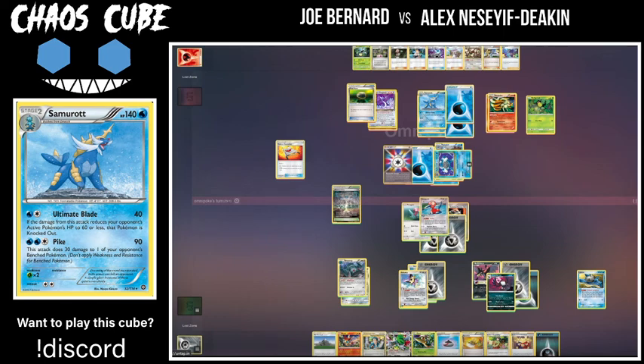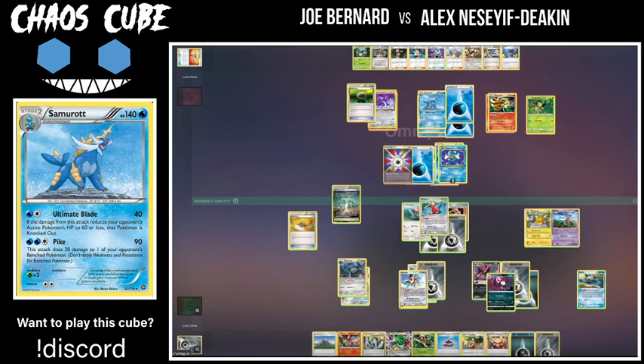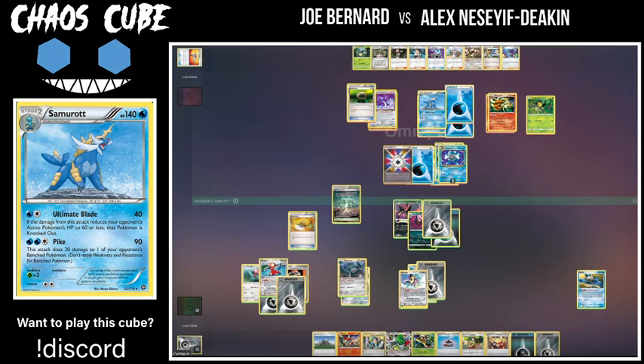Al has two prizes left, so a lot can still happen. I wonder if he can just get the Samurott in the active — whatever it hits, if it hits the Honchkrow, it faints next turn. Everything pretty much gets KO'd by Ultimate Blade, so it's kind of an interesting 'checkmate' card. Al is in a rough spot — he may actually have to go for the Machine Burst and bank on omnipoke flipping tails again. If he can kill the Polywrath on his own turn then promote the Honchkrow, the Samurott will very easily be able to come up and Ultimate Blade twice to knock out the Honchkrow.